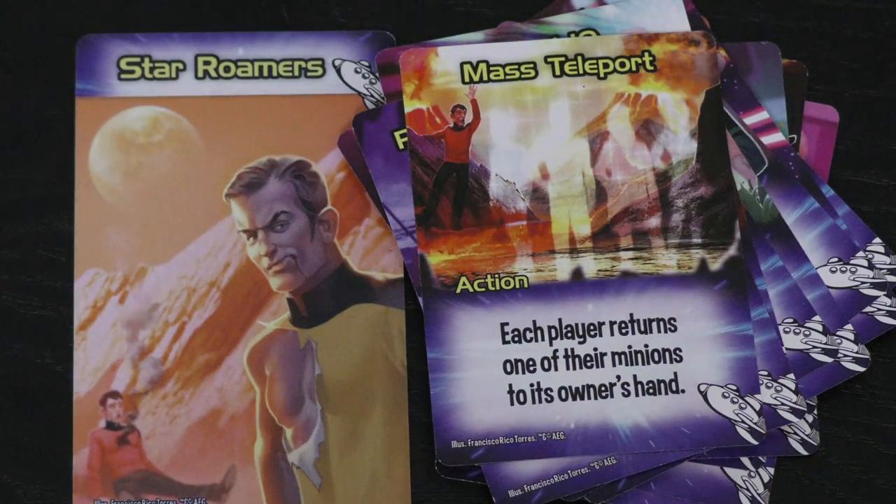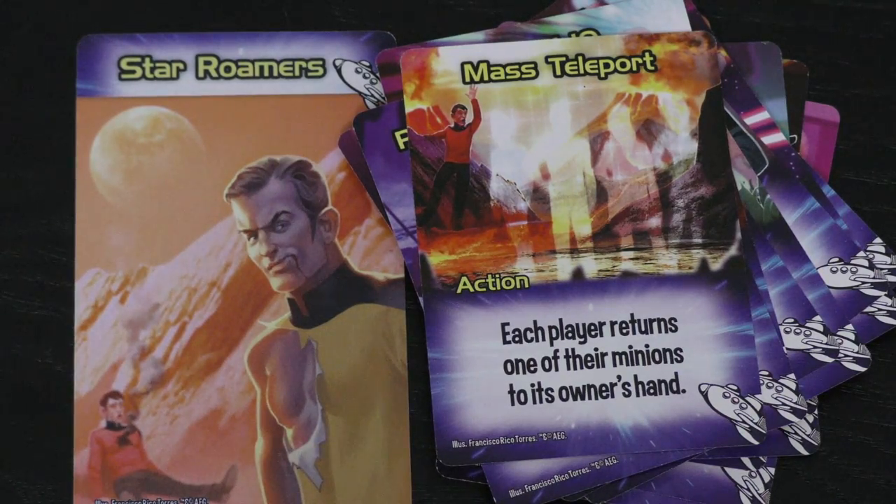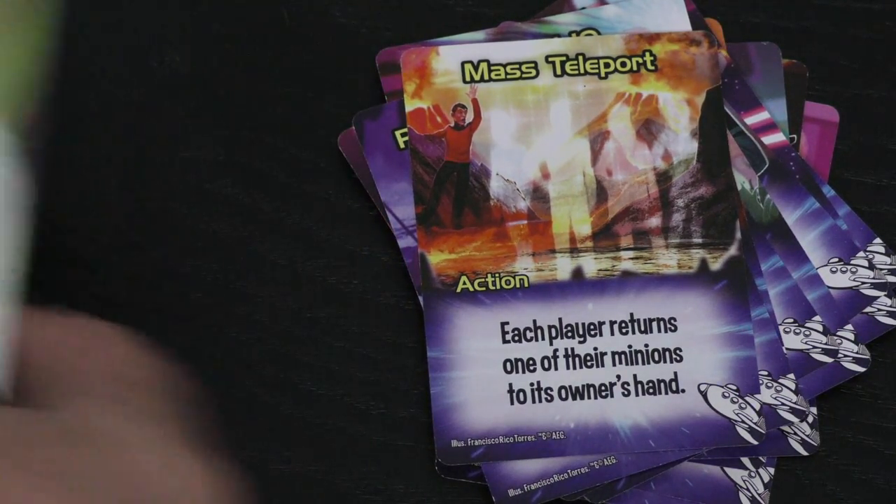I'm showing these in order from my least favorite to my favorite, but that doesn't mean I don't like all of them — in fact, I like all four factions. So let's take a look now at Astro Knights, which is code for Star Wars.